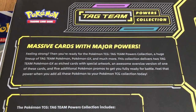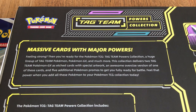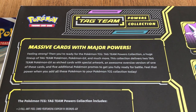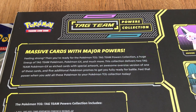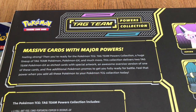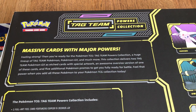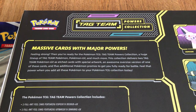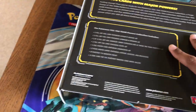It says here: 'Massive cards with major powers. Feeling strong? Then you're ready for the Pokemon TCG Tag Team Powers Collection.' A huge lineup with Tag Team Pokemon GX and much more. This collection delivers two Tag Team Pokemon GX cards with special artwork, an oversized version of these cards, and five additional Pokemon promos to get you fully ready for battle.